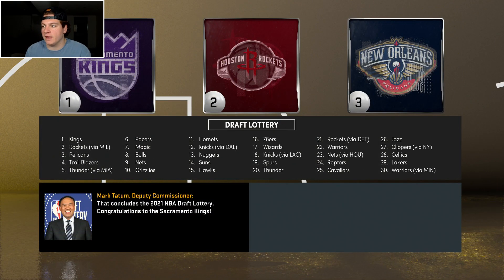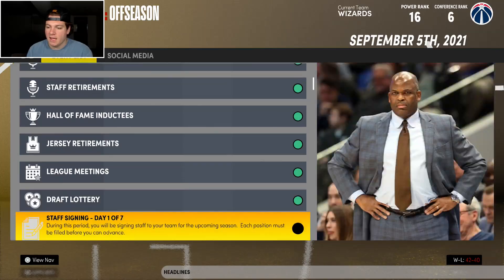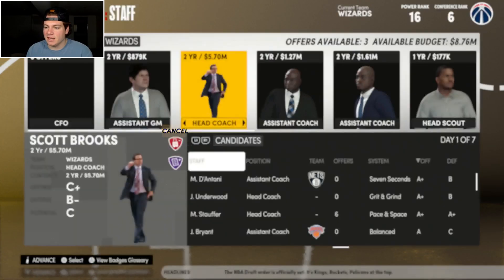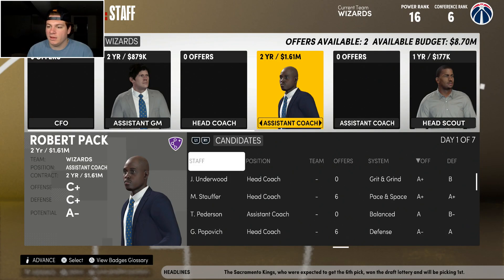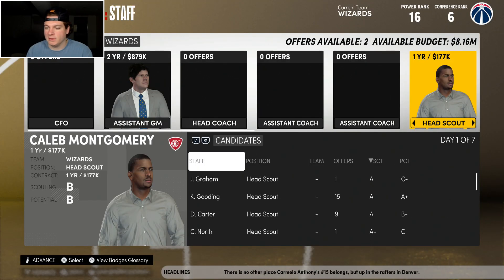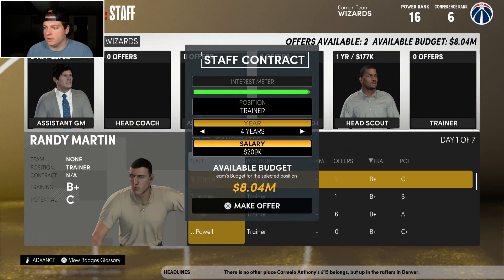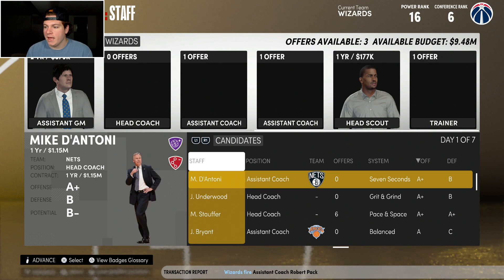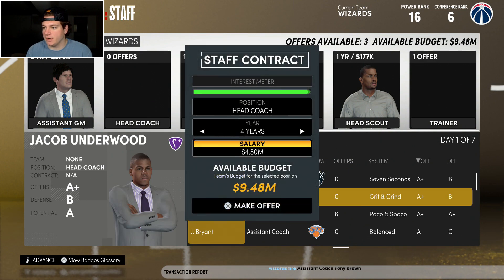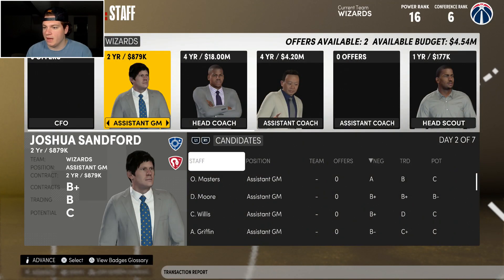Kings, Rockets, and New Orleans Pelicans picks noted. Staff signing time — Scott Brooks, no. Tony Brown, no thank you. Robert Peck, no thank you — we are smoking that Robert Peck. We need a new trainer and there are no A trainers today. New head coach Jacob Underwood, perfectly fine with me. Adding assistant Ryan Williams and signing assistant coach Dion Blount.